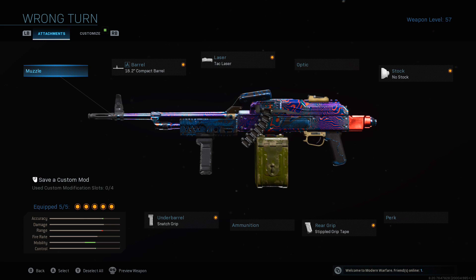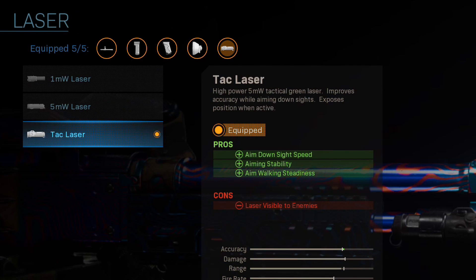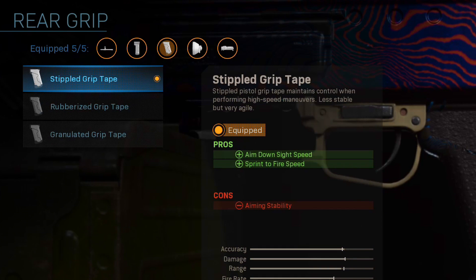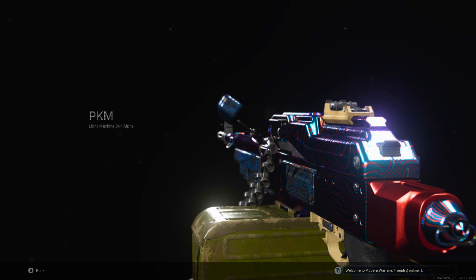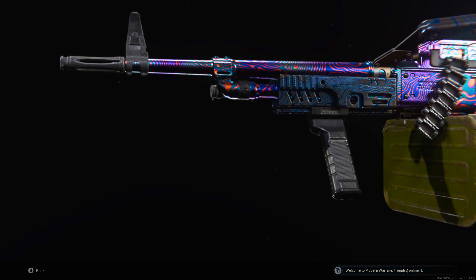We're here today to look at the PKM. If you want my personal opinion on light machine guns, they're garbage. The ongoing theme for these guns will be trying to make them as snappy as possible and as much like a submachine gun as possible. On the PKM we have the 18-inch barrel, the tack laser, no stock, stippled grip tape, and the snatch grip for a little bit of stability. Of course, we're playing with that spicy Damascus camo — it took me six days to earn it, so I'm going to use it.